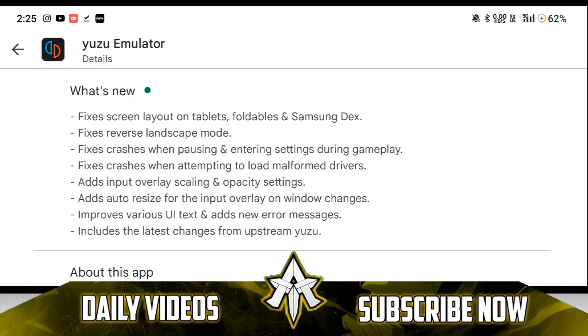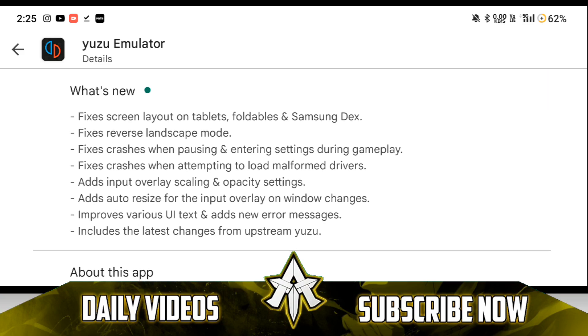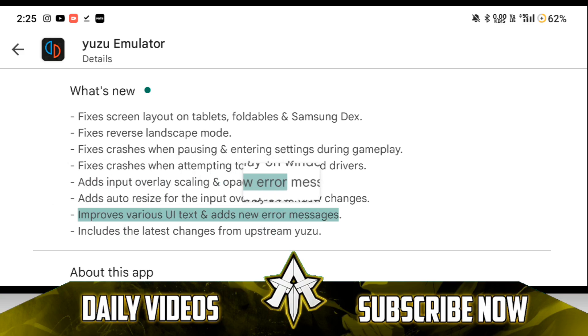I also have some news from the developers of Yuzu — Yuzu will never be able to support Android version 10 or below; Android 11 will be its minimum requirement. In this new update released on June 1st, there are some fixes like screen layout on foldable devices being fixed.